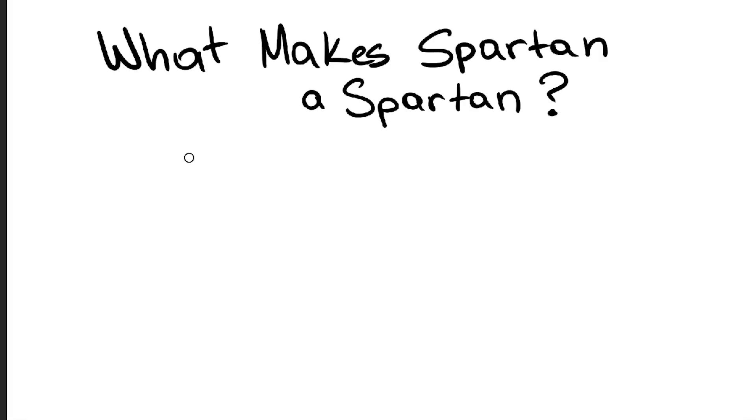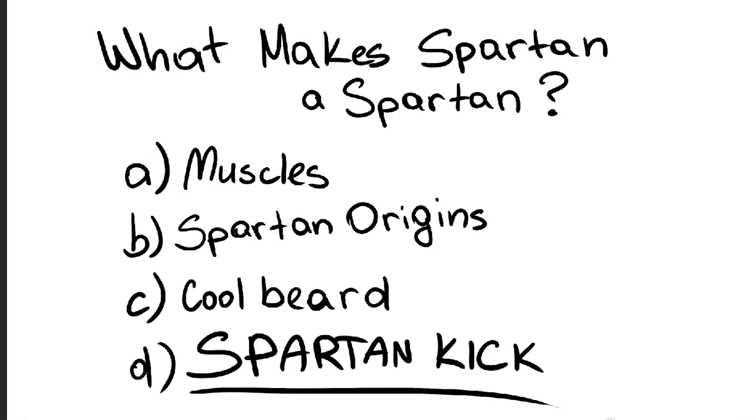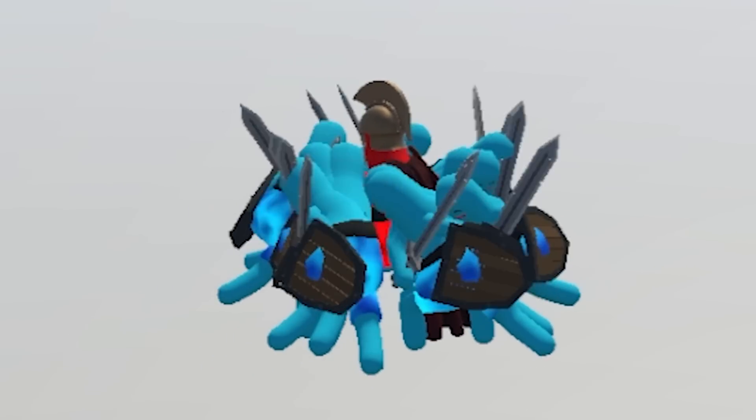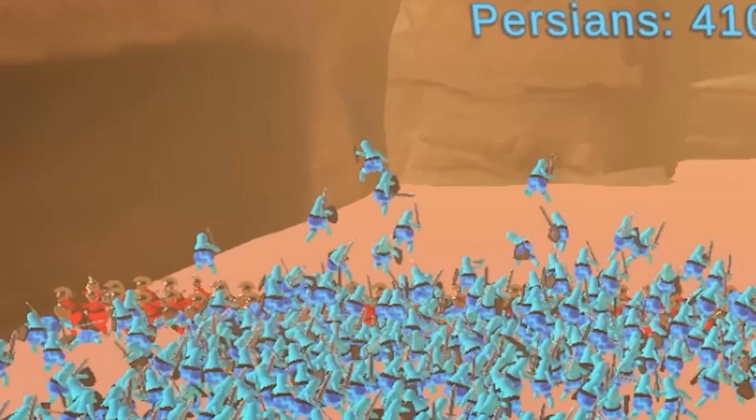Brawl love and endless blocking is cool and all, but is a Spartan even a Spartan without a Spartan kick? Oh yes, they can also Spartan kick the enemies out of their opponents, sending all nearby enemies flying away from them. This, by the way, proved to be a little bit of a nuisance later on in the video.